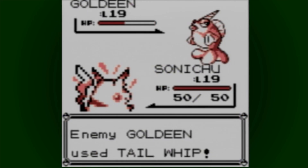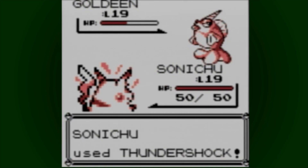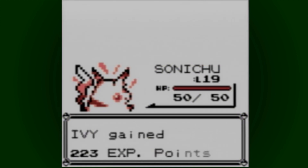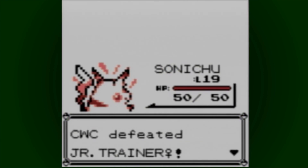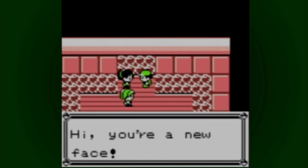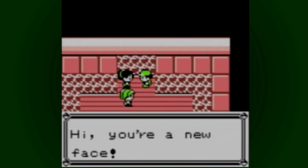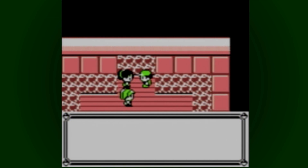Said every 90s kid ever. You're not a real 90s kid unless you played as Fat Pikachu in Smash Bros. Oh wait, never mind — it wasn't Misty. It was Misty. What the fuck? Misty looks so weird. People lose it over Misty. They do.